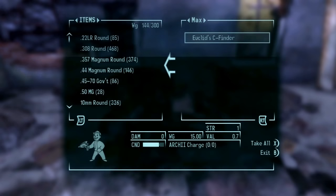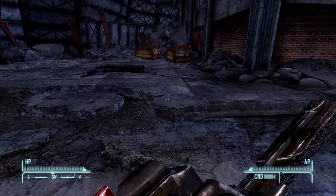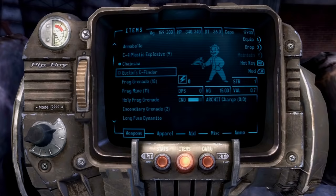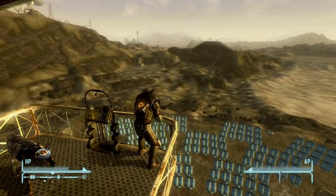All you gotta do is come up here at the Eastgate of Freeside and pickpocket Max, and you're gonna get the weapon called Euclid's C-Finder. There's other ways of getting it — you can pay him a thousand caps for it if he's awake. But I prefer just to pickpocket it rather than kill him or talk him into selling it. So I just stole it from him, running around with my chainsaw and my power armor. When you first get this gun, it'll probably be pretty low level. You can get this gun when you're like level 7 or 8, whenever you make it into Freeside. He sleeps upstairs in that abandoned shack on those ratty mattresses. All you gotta do is pickpocket it and you're gonna get the gun.